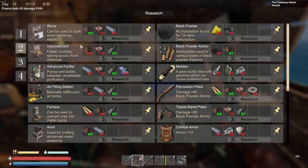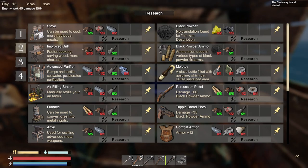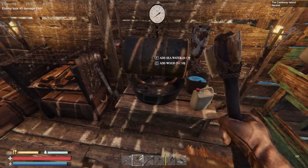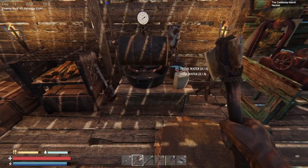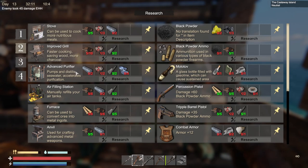Yes! Now we've got some cool stuff. We've got a stove that can be used to cook more nutritious meals. There's an improved grill — faster cooking, saves wood, and produces more charcoal. That's cheap — just three components. The advanced purifier is really cool too — it works better than our old water purifier. The current one we have to go get buckets of water, but the advanced one you actually pump seawater with a handle. I can't wait to make that.